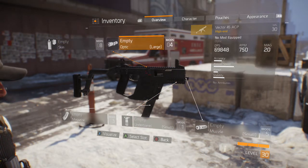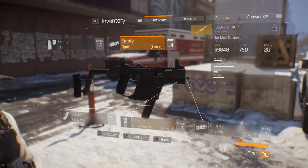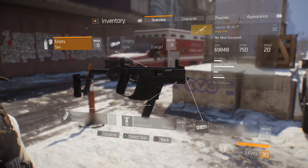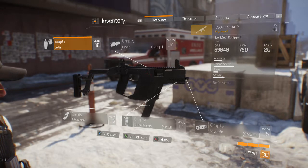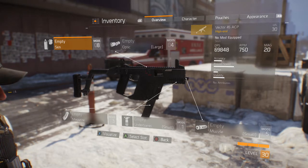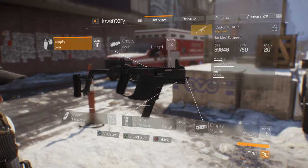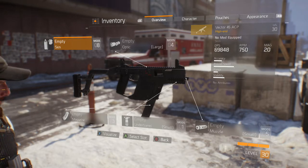We have the ability to put on every attachment, which is nice. Right now the base DPS is 69,848, 750 RPM, and only 20 bullets in a mag, which is kind of depressing. Accuracy is low, reload speed is alright, range is low — but it's a submachine gun, so that's to be expected. Stability is not too bad.